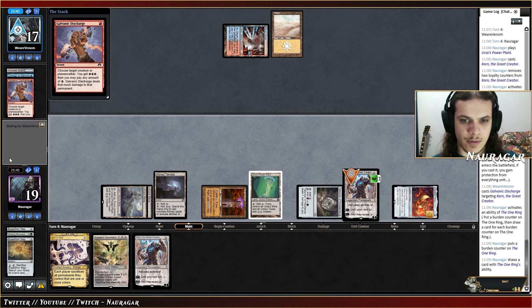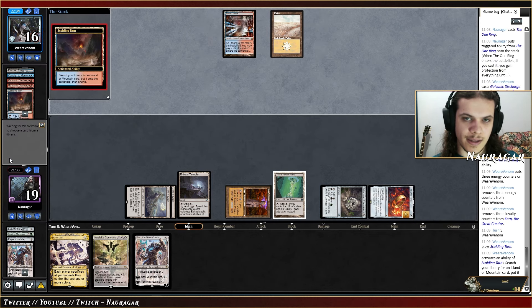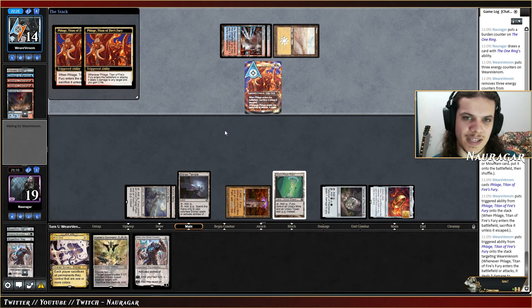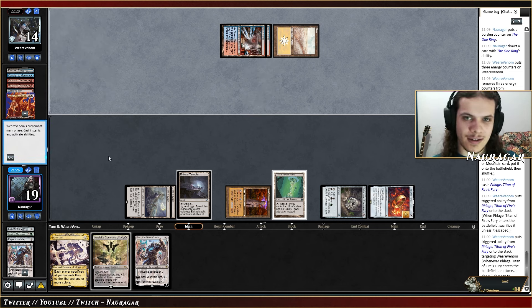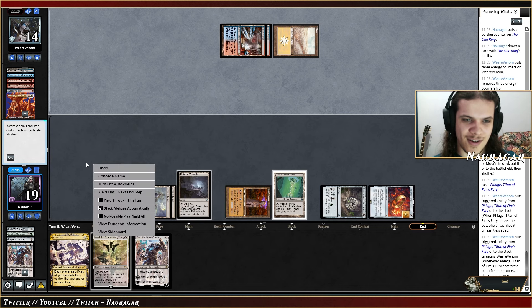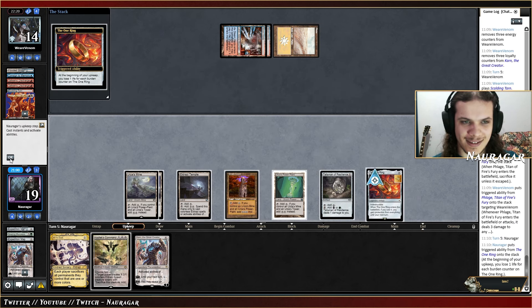They kill Karn — that's okay, got another one. I kind of want to go for K Command. They could have Blood Moon. They have a Flage; we have protection though. They're going to exile the Flage with Elixir — that's okay. I think we are just going to win the game next turn. I cannot target myself — okay, that's fine.